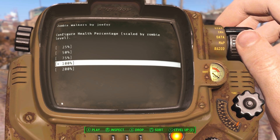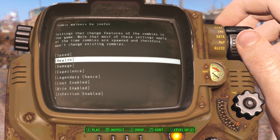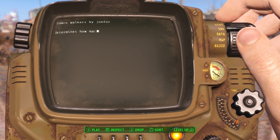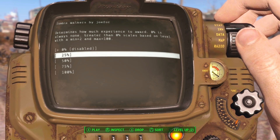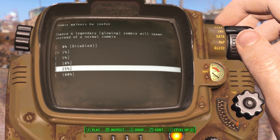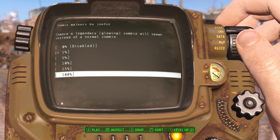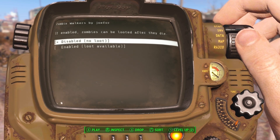Random health is on — we'll do 200, just because. Damage, I'll keep that as is. That determines how much XP experience will be there — I'll do 100. Ooh, legendary chance — this will be interesting. Glowing zombies will spawn instead of normal zombies. Okay, you can have loot, definitely.